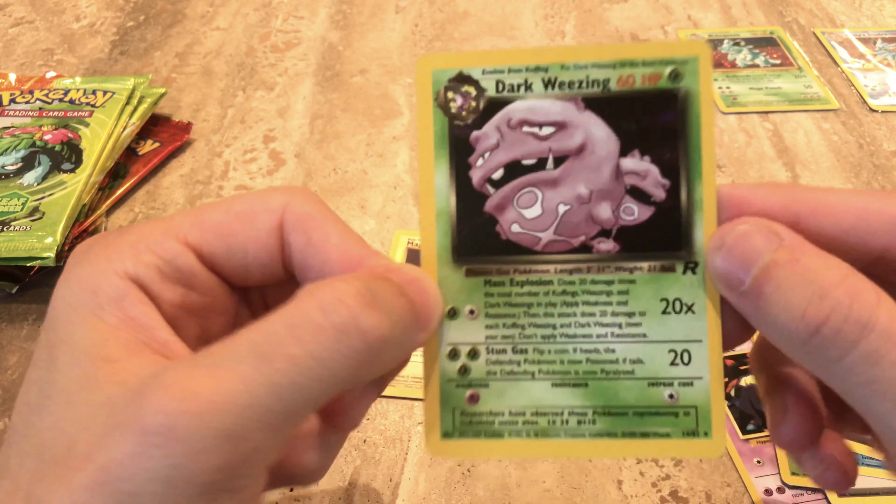We'll put these on the side and save the rest for another video — they're just kind of fun to open to see what we're gonna get. I don't want to open all of them, but we'll open the Rayquaza, the Blastoise, and the Venusaur packs. Let's start off with this one.